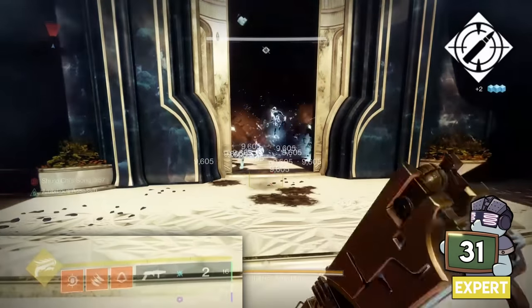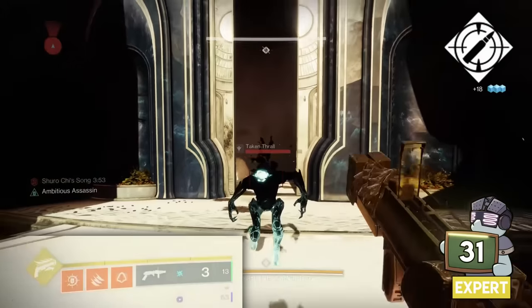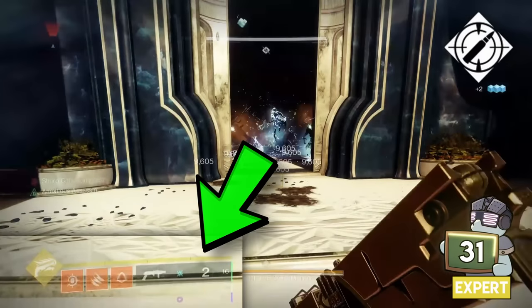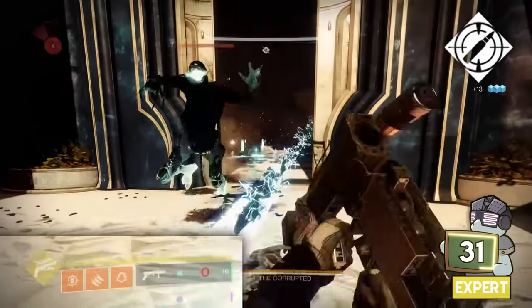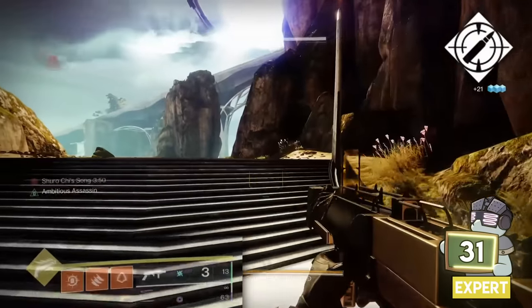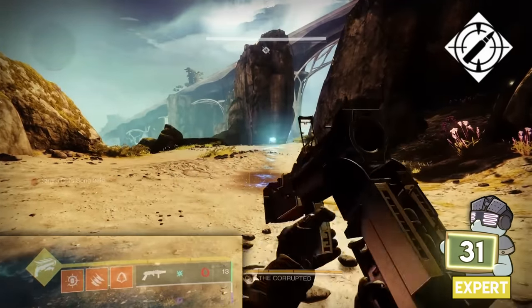Ambitious Assassin is a weapon perk that can overflow your magazine — adding ammo beyond the weapon's capacity. People like this on a grenade launcher because it allows you to exceed its cap of 1, making it very strong for add clear. What some people don't realize is that because the perk is tied to how many kills you get before reloading, you can use those 2 shots to get 11 kills and proc up to 3 rounds in the mag.